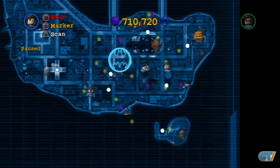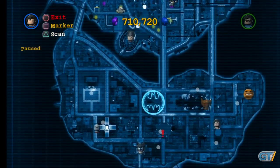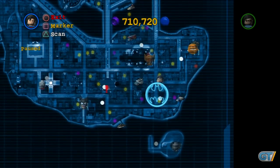Finding items in the hub is much easier thanks to a scanner that shows the location of every hidden item. The map itself isn't the best aid to navigation, as it doesn't show which direction you're facing, but with a bit of trial and error, it gets the job done.